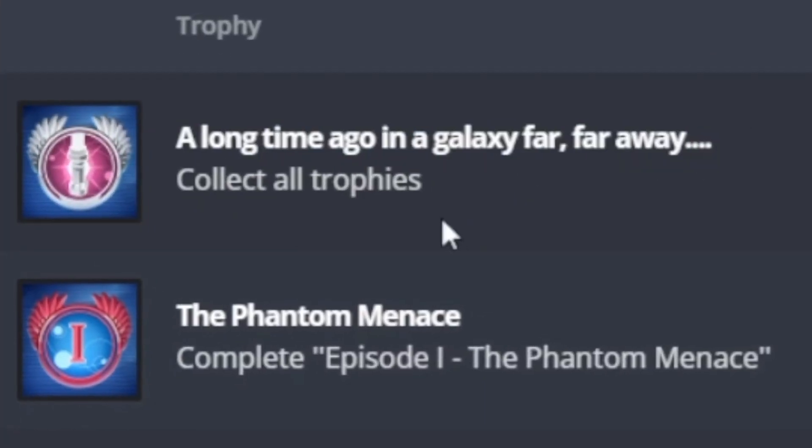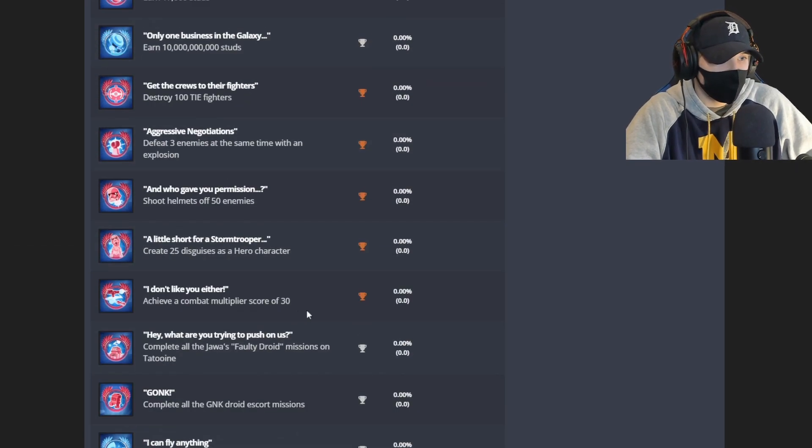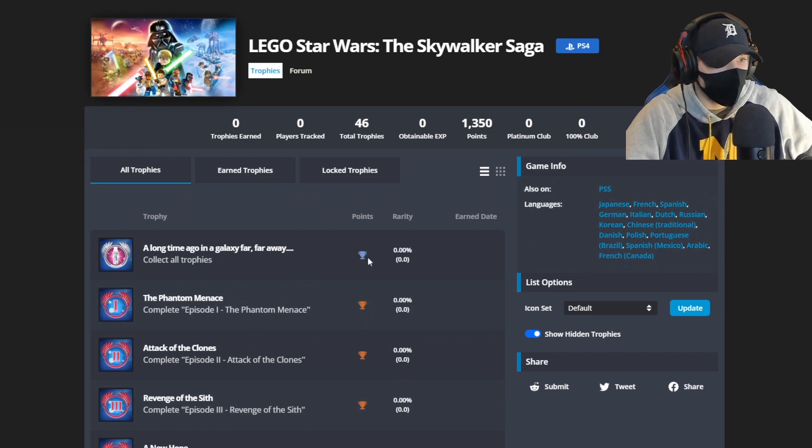First up: 'A Long Time Ago in a Galaxy Far, Far Away' — that is collect all of the trophies. That looks like the most difficult trophy to get if you look at all of the trophy colors. Yes, that looks like the most difficult one — the blue one.